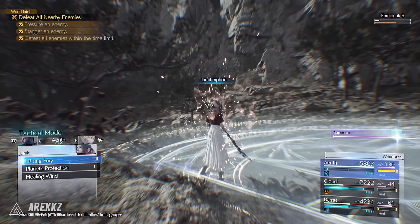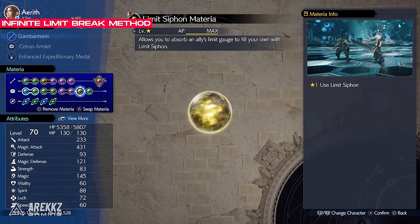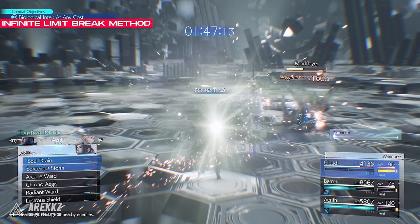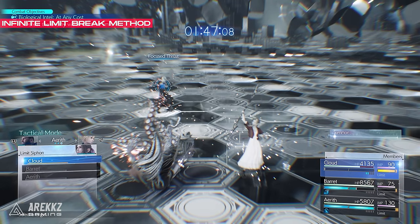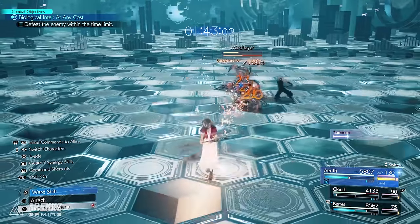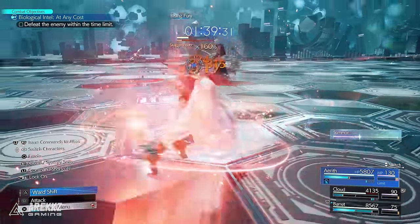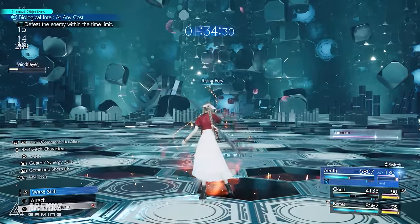With these two items you can see how this comes together. Put the enhanced Expeditionary Medal and Limit Siphon on Aerith so you have access to her level 3 Limit Break as soon as the fight begins. Once another party member fills their Limit Break, Aerith can siphon it to herself, cast her level 3 Limit Break, which gives the other two party members their full Limit Break back. You can then use one of their Limit Breaks to attack, siphon back the other one, repeat the process with her level 3 Limit Break again, and loop this infinitely.